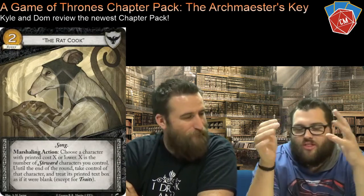The next card is Rat Cook — a two-cost Song event. As a marshalling action, choose a character with printed cost X or lower where X is the number of Steward characters you control; until the end of the round, take control of that character and treat its printed text box as if it were blank except for traits. If you have enough Steward characters you could take control of one of their bigger guys, use them in a military challenge, sacrifice for claim, or just do a real big sweep of the board.